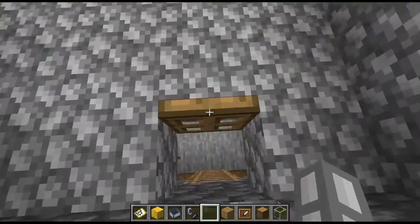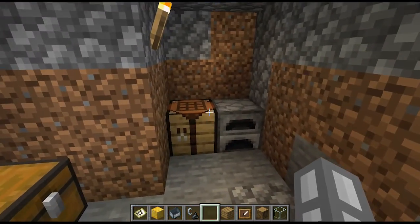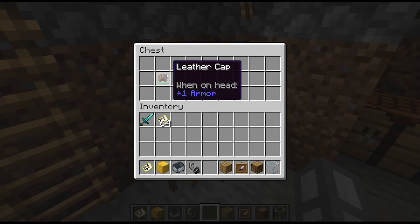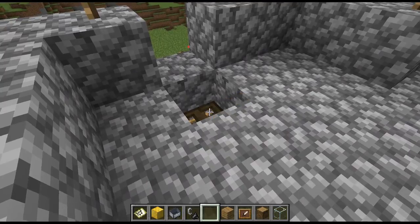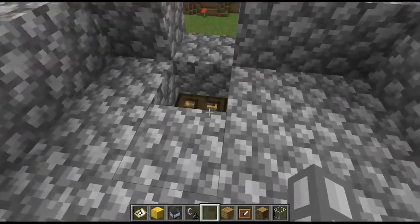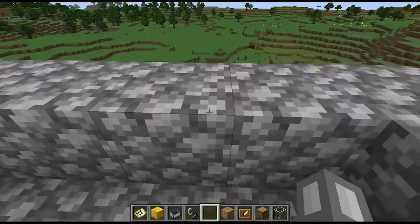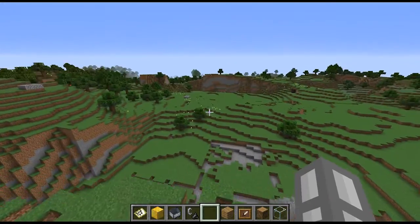The Hole in the Hill Outpost is very minimal. There's a bed, furnace table, and emergency supplies. I actually left a hat in there. I think I must have added the trapdoor later because I'm pretty sure they weren't in the game to start with.